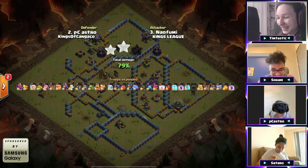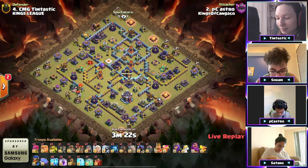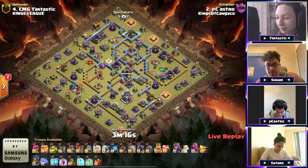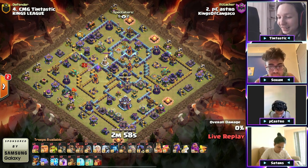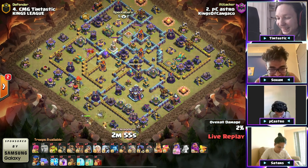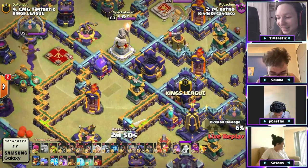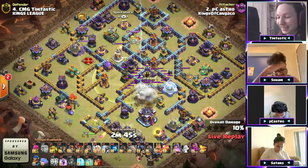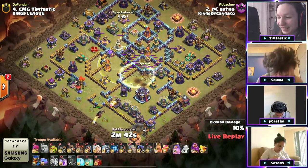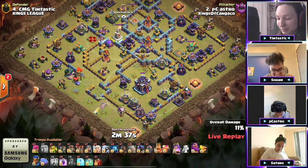He's got himself four golems, four healers, and some lightning with that battle drill — unless he decides to change it. He's planning his attack and there it is within 15 seconds. Queen goes down towards the left near the town hall — no recall for her. There's a hole in your base, Tim! He uses the lightning to take out the invis and the monolith behind the town hall. Queen's going to charge her way towards this town hall.